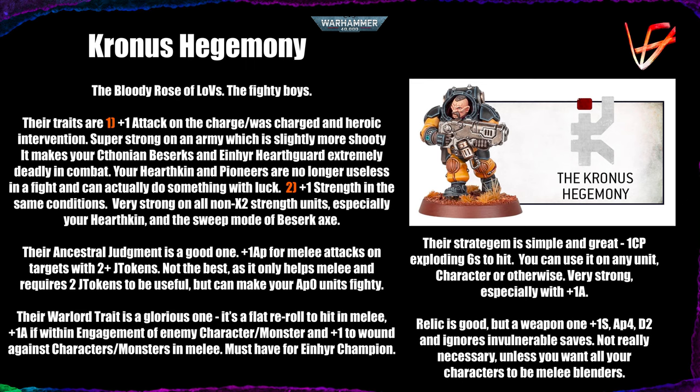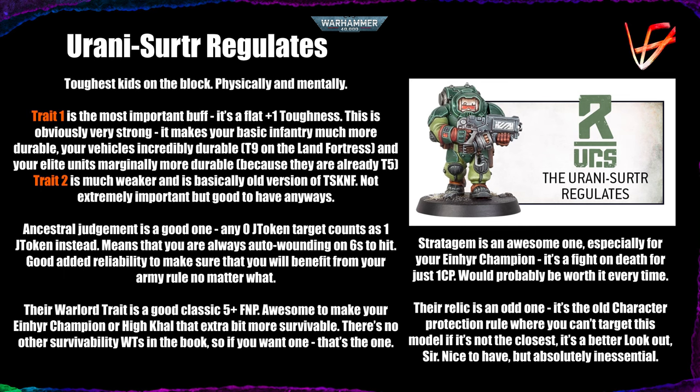And Ûthar Surtr Regulators — these names are killing my tongue — they're the toughest kids on the block. They are the Iron Hands of the Leagues of Votann: physically and mentally strong. Their first trait is the most important one: it's a flat plus one toughness for the whole army. Obviously very strong — it makes your basic infantry toughness five, like Custodes or Orks, very durable. Toughness nine on your Land Fortress is strong; toughness eight on your Sagitaurs. It's one of the biggest jumps in survivability between toughness four and five, as all game weapons in 40K are in some way balanced around toughness four.